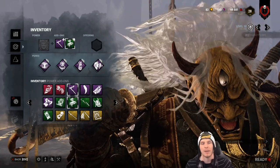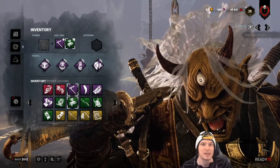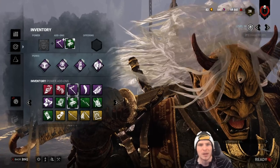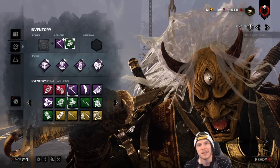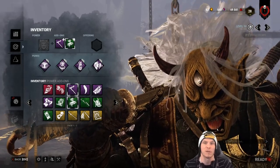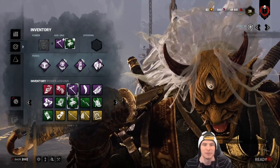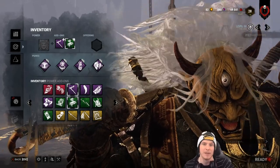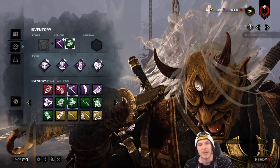When he holds M1 with his hammer out, he has the longest lunge in the game. It's a multi-hit instant down — holding the button for about one second instantly downs a survivor at full health, whereas tapping it deals only one stage of damage. When he has his sword out he has no lethality and cannot down in one hit. Also note: downing a survivor with his hammer special ability, even though it counts as M1, does not apply to perks like Surge.